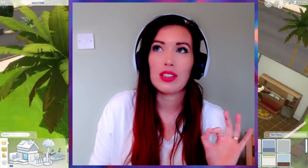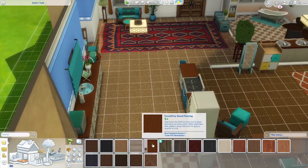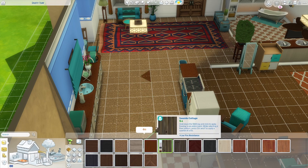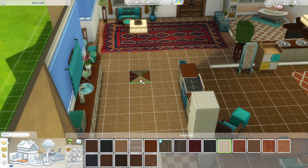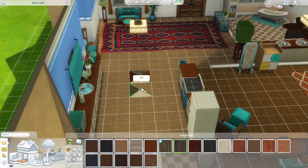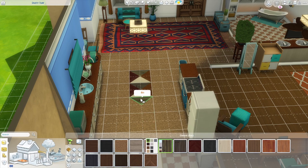Last but not least, this one makes decorating more involved but lets you make pretty patterns on the floor. Go to your flooring, select a pattern you like, then click on the tile and press CTRL and F at the same time — it turns into a quarter tile. So you can place one color, switch to a different color, then select another pattern from the list, building up a custom floor pattern.